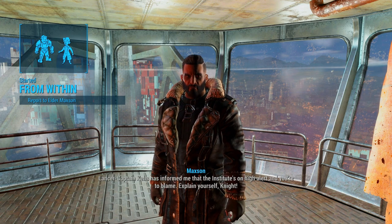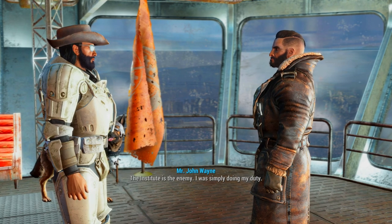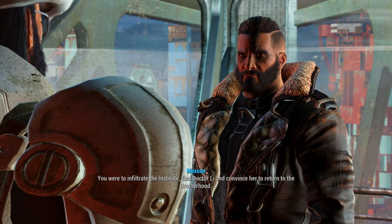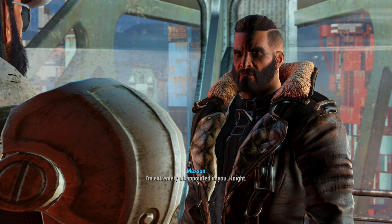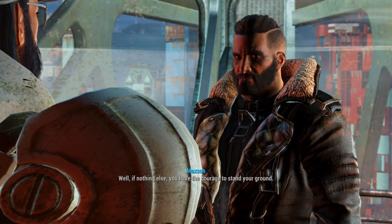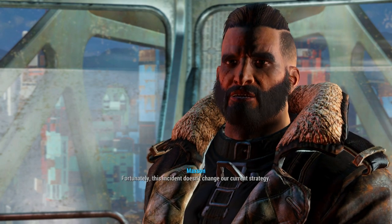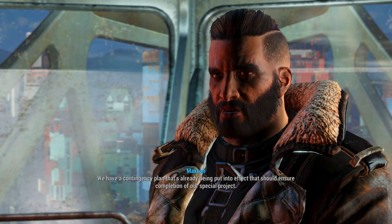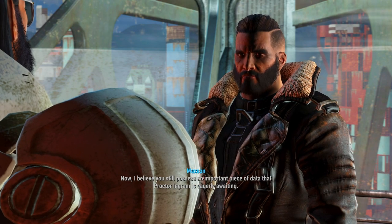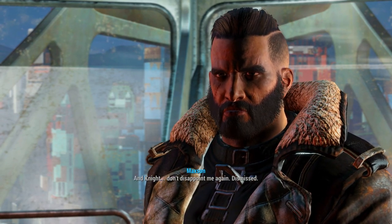Elder Maxson. Lancer Captain Kells has informed me that the Institute's on high alert and you're to blame. Explain yourself, Knight. The Institute is the enemy — I was simply doing my duty. Your duty is to follow my orders to the letter. Your instructions were clear: infiltrate the Institute, find Dr. Lee, and convince her to return to the Brotherhood. I'm extremely disappointed in you. I stand by my actions, sir. Well, you have the courage to stand your ground. That doesn't absolve you from your mistake. But let's say you've earned back some of my respect. This incident doesn't change our current strategy. I believe you still possess an important piece of data that Proctor Ingram is eagerly awaiting. I want you to bring it to her immediately. And Knight, don't disappoint me again. Dismissed.